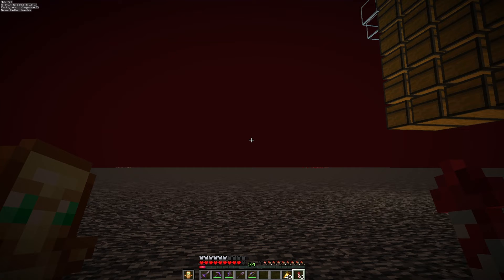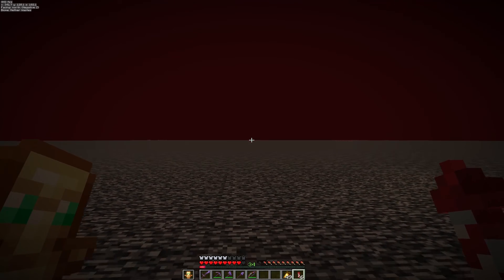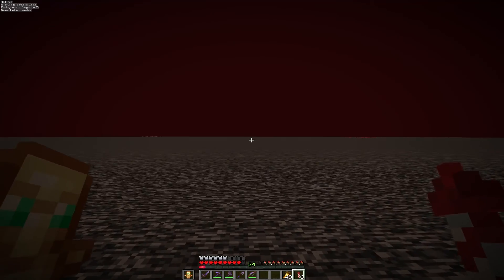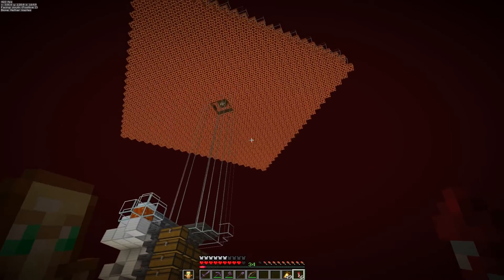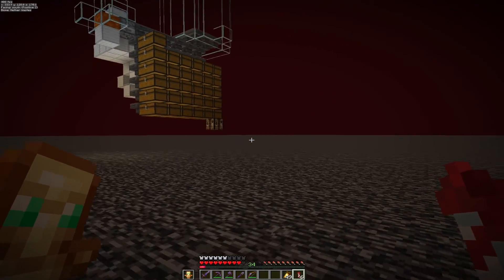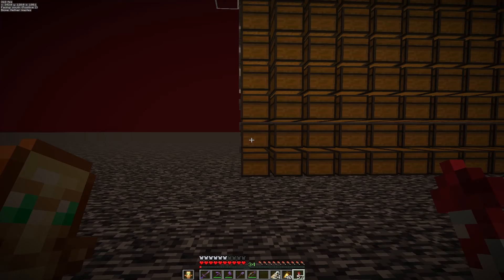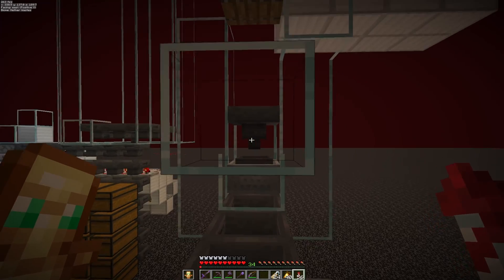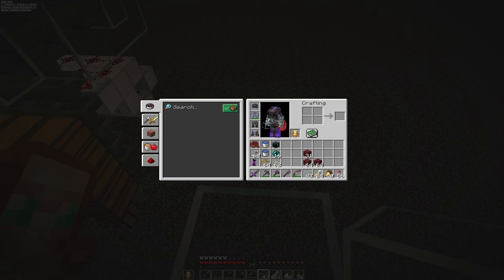Let's see which way I want to build it. I don't want to be flying into the back of it when I come from the hub, so let me figure out which way the hub is and I'll come back once I have the sorting system in. Sorting system is finished - look up here. Now we need to get the piglins, which is not going to be fun.